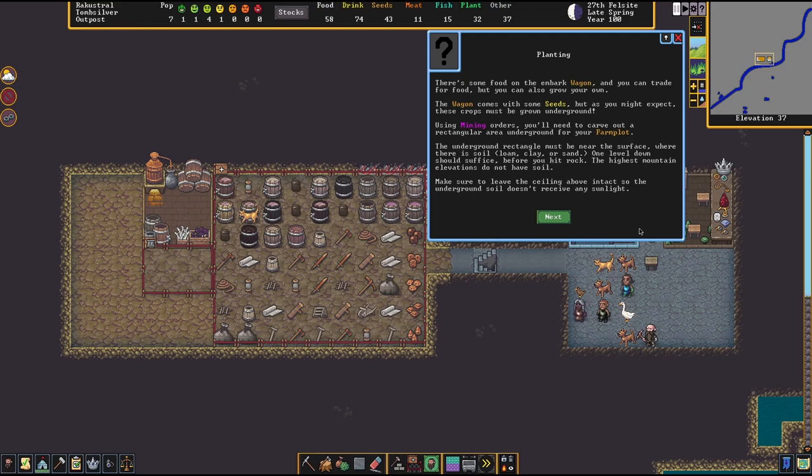That's a lot of condensed information. First, as you begin the game you have some food — looking at the recap we have food, drink, seeds, plants. We now have a little more drink because we created some in the past episode. You can also trade for food when a caravan shows up, but we can also grow our own. The wagon also comes with seeds.